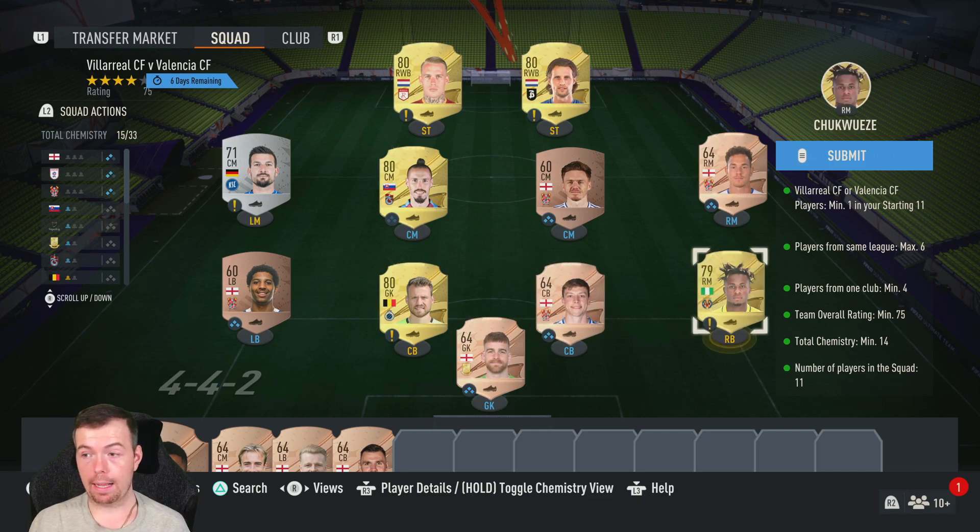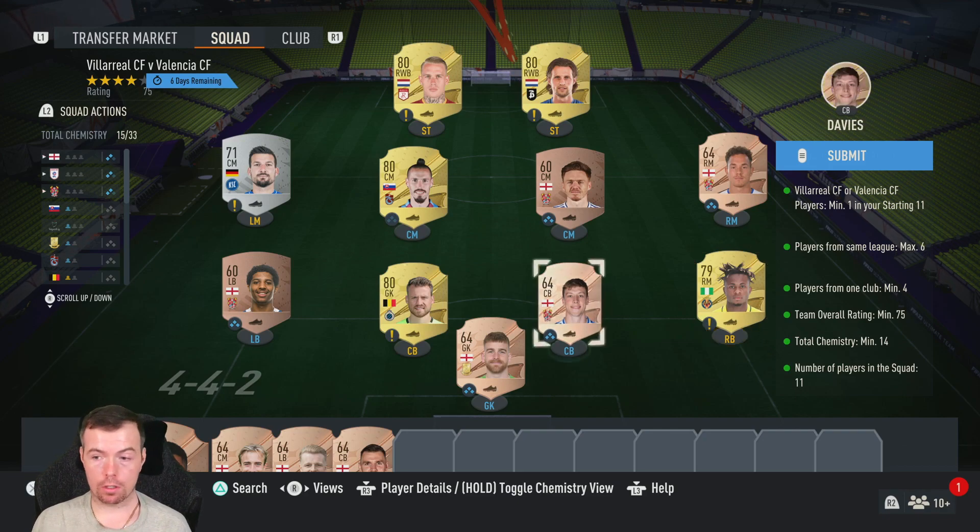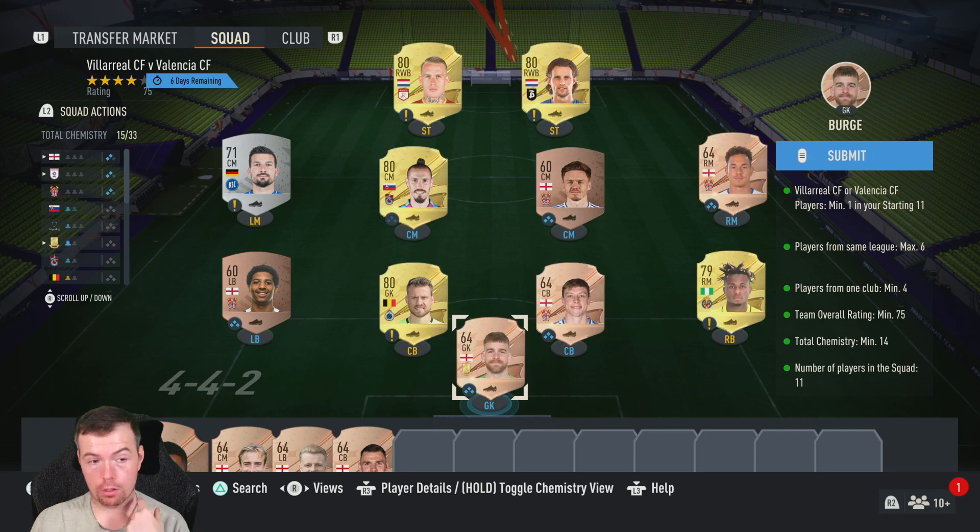For Villarreal vs Valencia, you only need one player. Chukweezy is min price which is good to see. I've gone for rares because you can pick them up very easily at min price. There are a couple of non-rares but we'll talk about them in a bit.